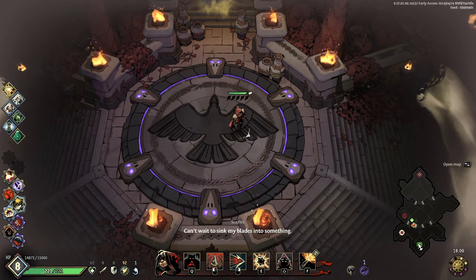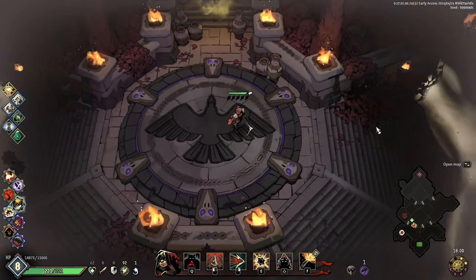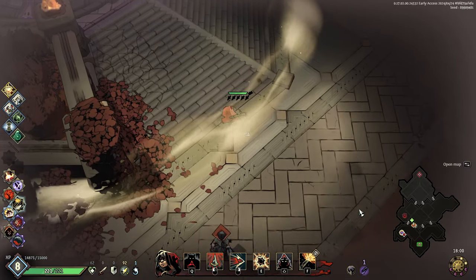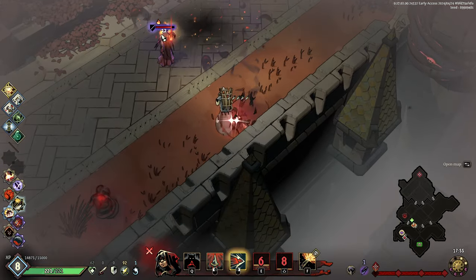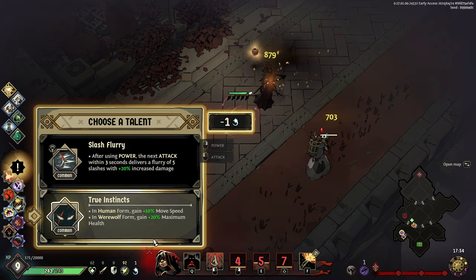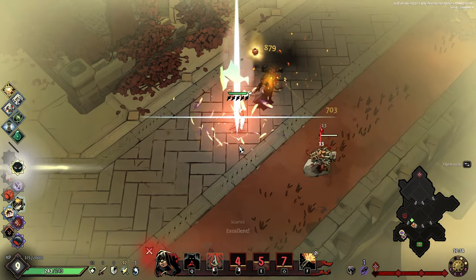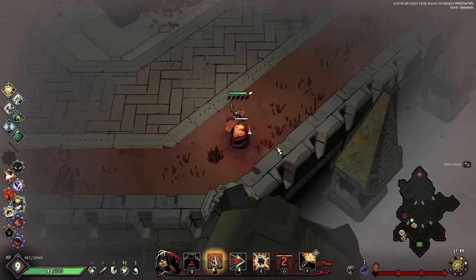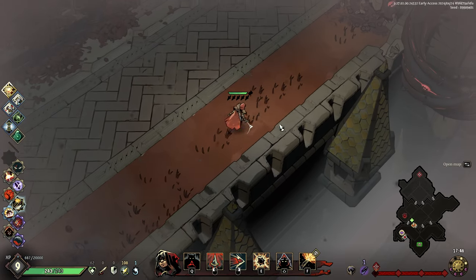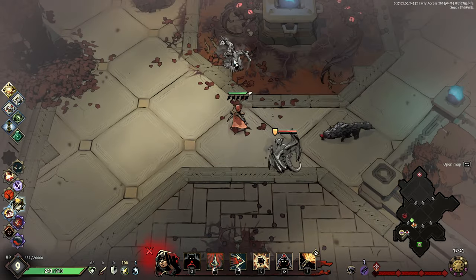Now, in order to play this style — only play the assassin instead of the werewolf — you have to give up a ton of your max HP, but honestly kind of worth. Looking at this map, there's a chest down here, there's a healing fountain here. Let's do the chest first and then the healing fountain and side quest after. Get bombed. A talent — in human form, gain movement speed; in werewolf form, gain maximum health. I think the movement speed is the most important stat in a lot of these games. Like in League of Legends, every single character builds boots. 10% movement speed is absolutely phenomenal.